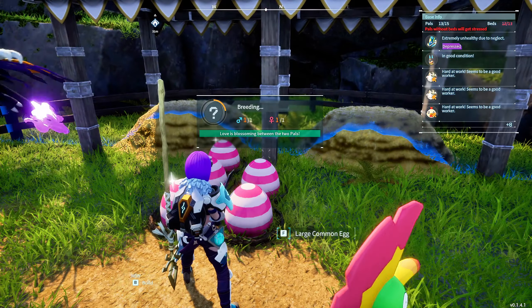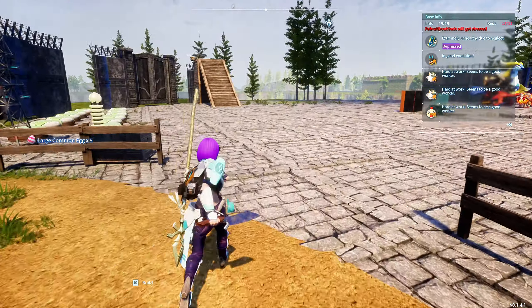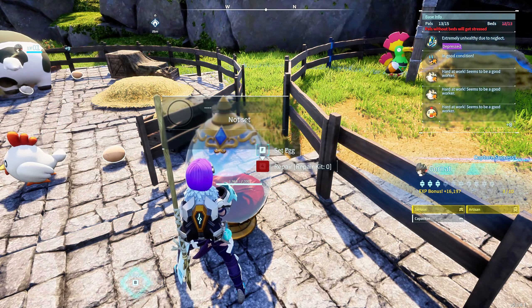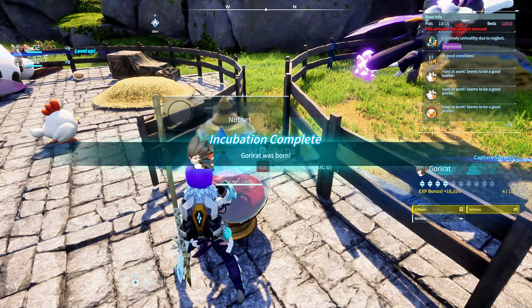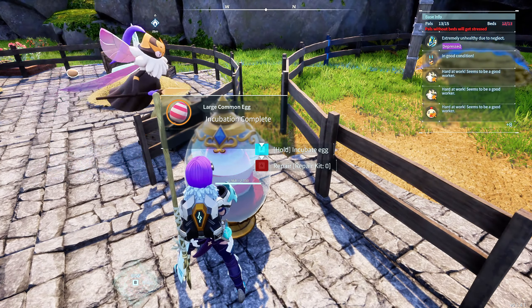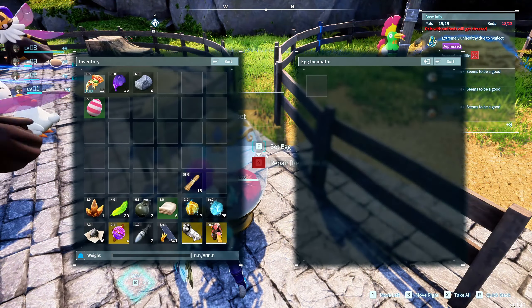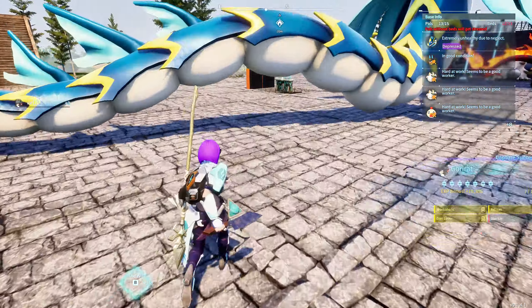The reason we're putting these two together — going to the farm, making eggs and babies — is because we're trying to get a Goryat that drops with the active skill Megaton Implode. We're not really worrying about passive skills yet because we'll pass those down differently. I always like to focus on one thing at a time. So we'll just keep making babies and eggs until we have a Goryat that drops with the Megaton Implode.